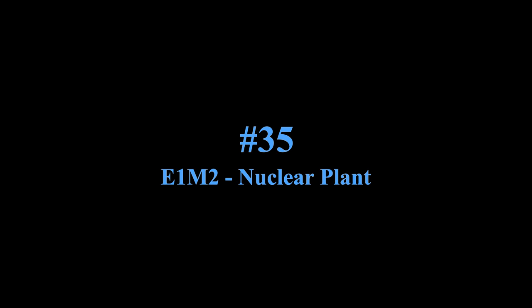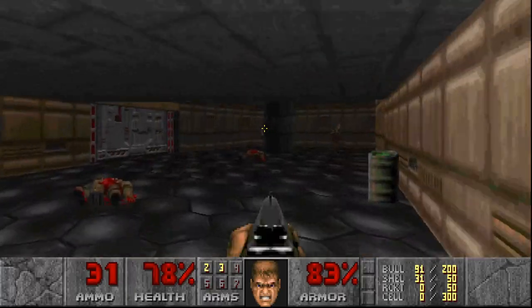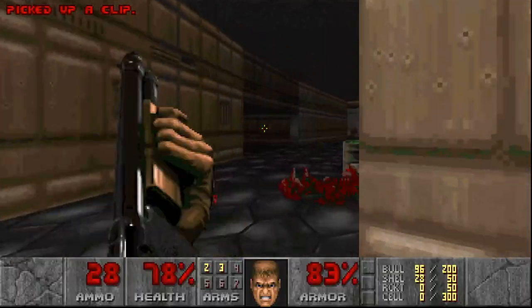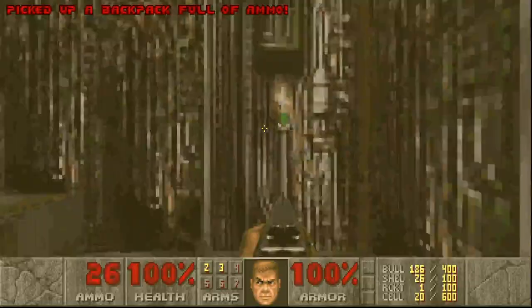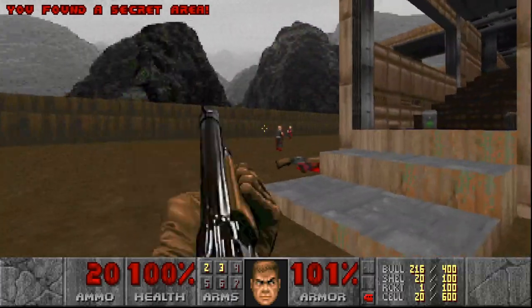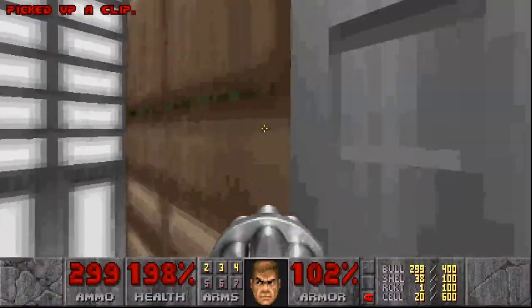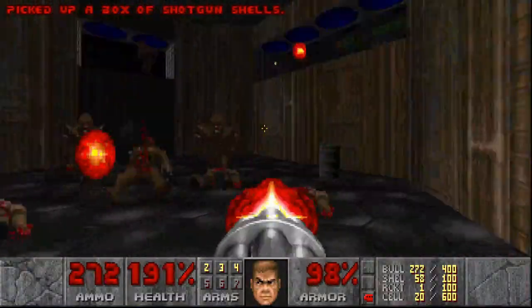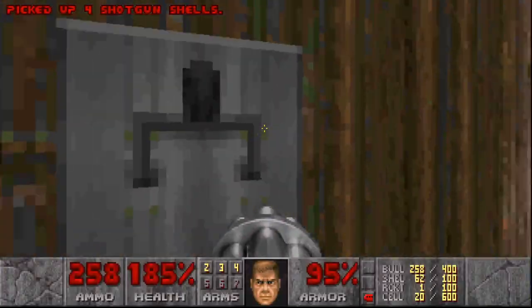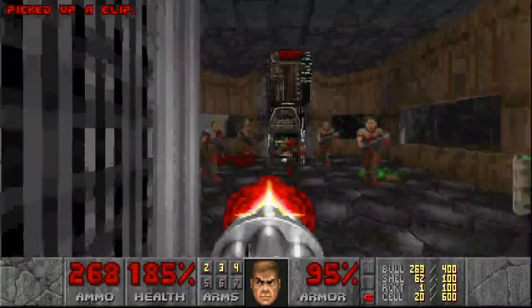Next, onto Episode 1, Map 2 — the 2nd easiest level in the game. Keeping on the 2 highest difficulties, you're not very likely to find any Shotgunners, unless you decide to go to a certain exit in the map. Otherwise the rest of the level just has zombie men and imps. I put this level above Episode 1 Map 1 simply because this level is a little longer and it has a room where you fight imps in the dark. But these 2 levels are very close in difficulty and are fairly easy compared to the rest of the game.